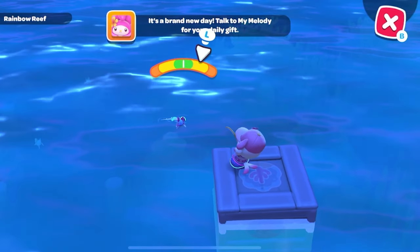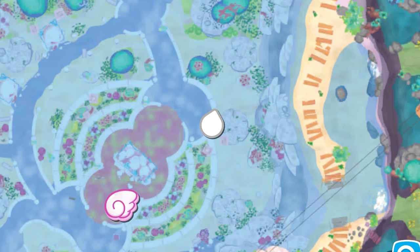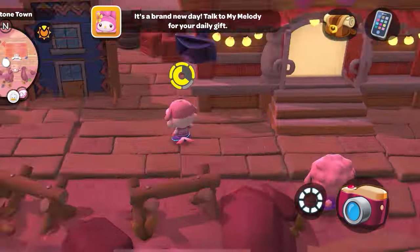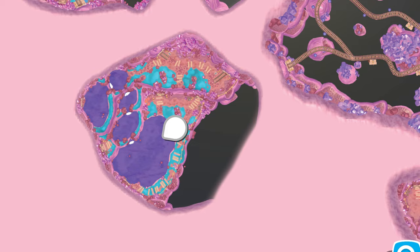You will find the opal flutter fin from the boxes right above the comedy club, and it's only during night and evening. You will find the bandit spelunker inside of the gemstone mine,